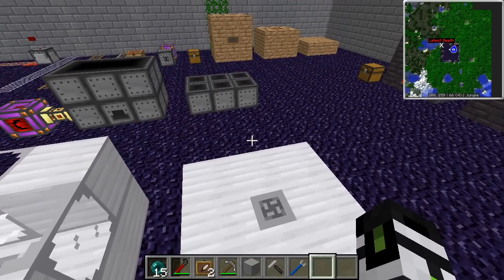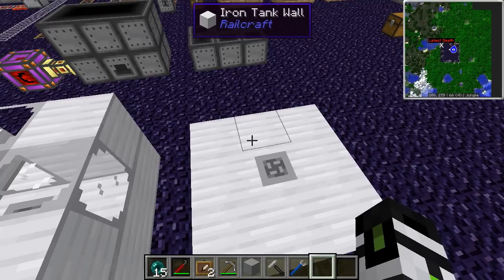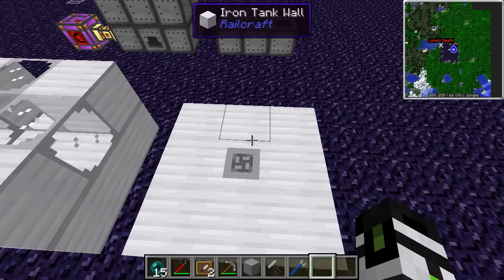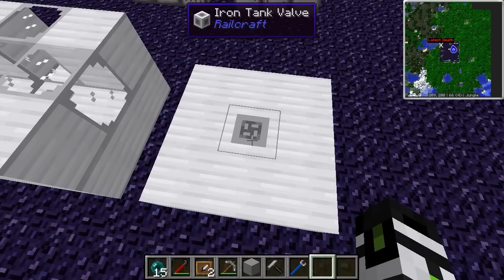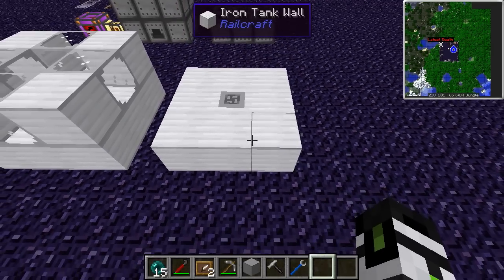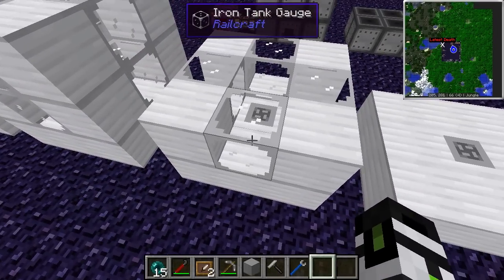The last multi-block structure I'm going to show you today is the dynamic tank. They're essentially massive tanks you can build to hold all those new liquids you've got, and they will hold any liquid that is forge-registered. The bigger you make the tank, the more it'll hold. The valves are what pump in and out, so you can have as many valves as you want — generally you only need two, one to go in and one to go out. The wall is wall, and the glass gauge shows the liquid level.